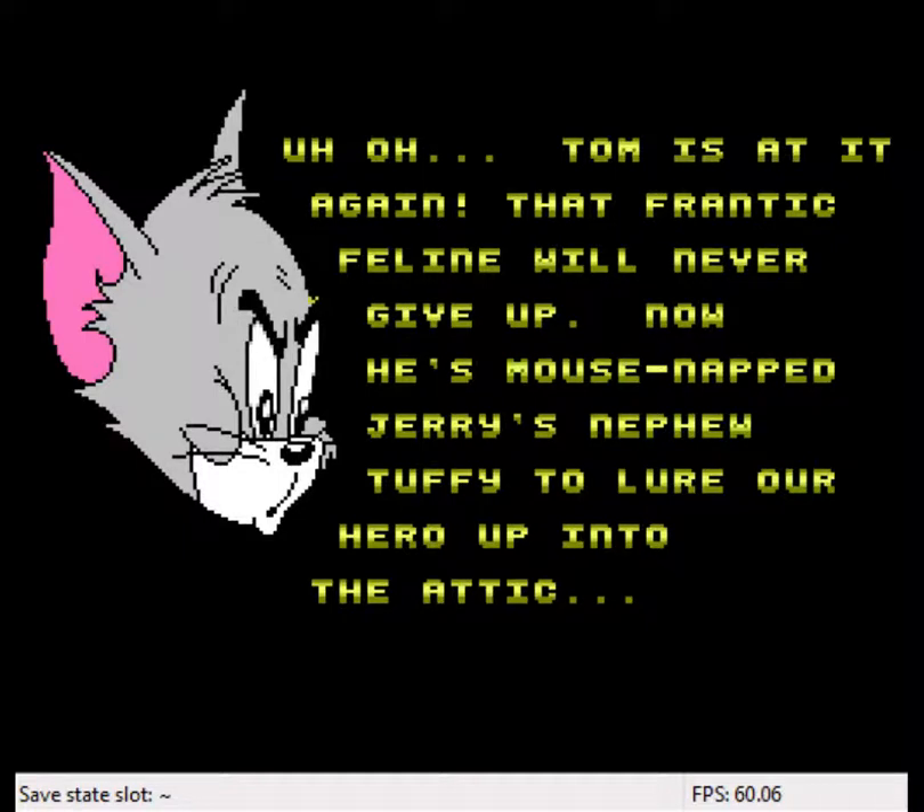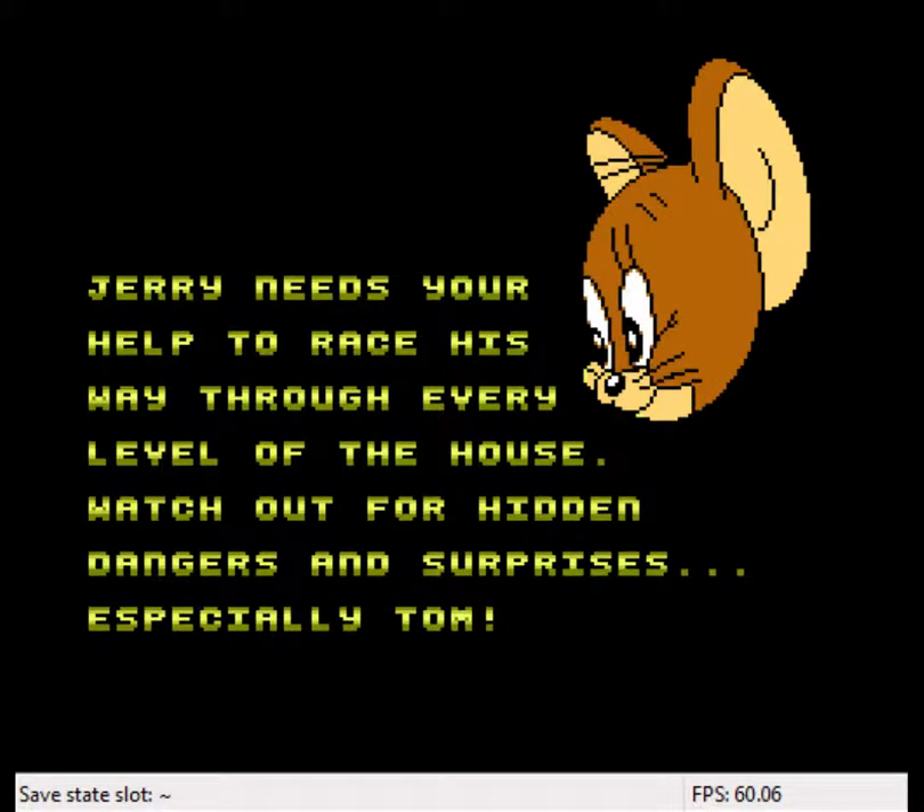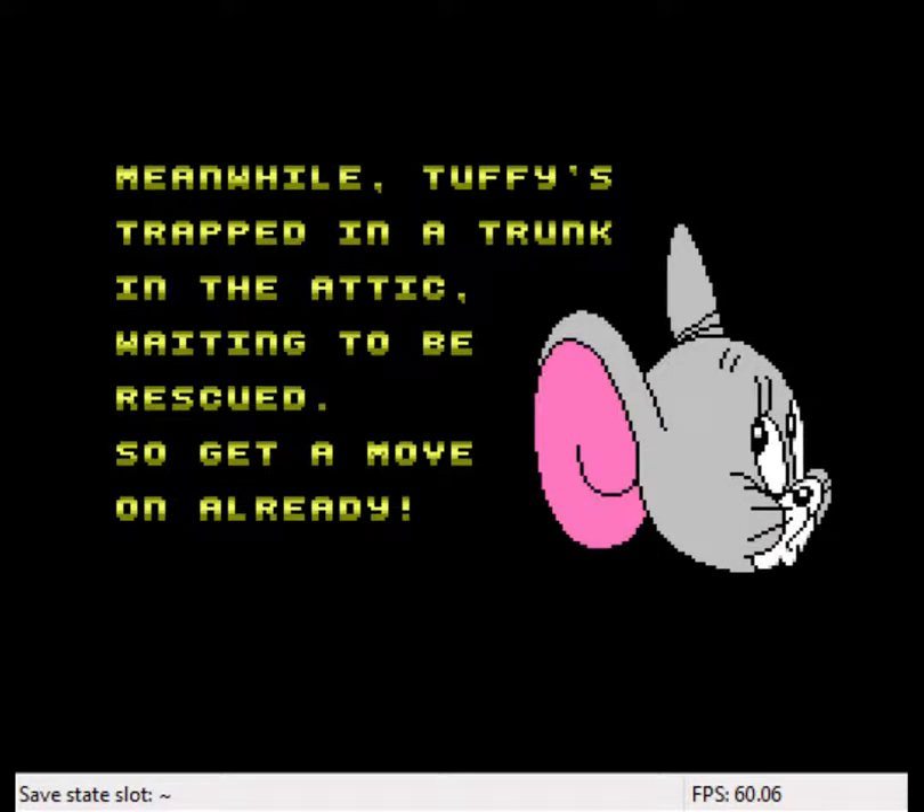Let's go through this story quick. Tom is at it again — that frantic feline will never give up. He's mouse-napped Jerry's nephew Tuffy to lure our hero up into the attic. Jerry needs your help to race his way through every level of the house. Watch out for hidden mages and surprises, especially Tom — well, it's not really a surprise, is it? Meanwhile, Tuffy's trapped in a trunk up in the attic waiting to be rescued. Get a move on already. Pushy game.